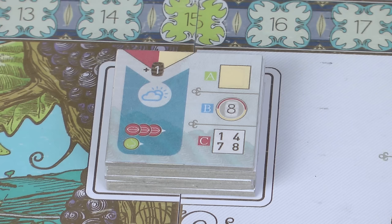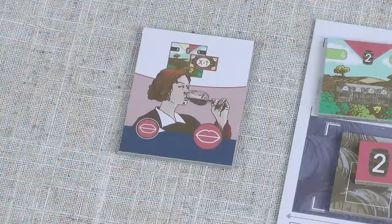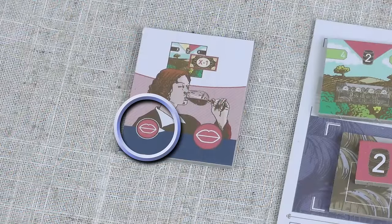The bonus that the experts give is now simply the number of symbols shown on the tile, plus another one if the expert you use shows the symbol in the bottom left.